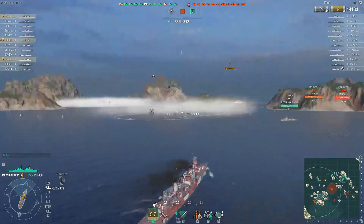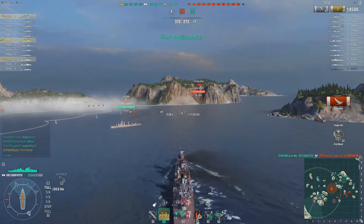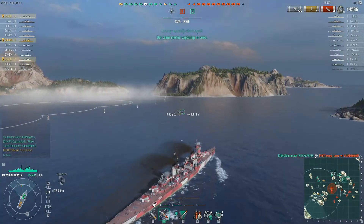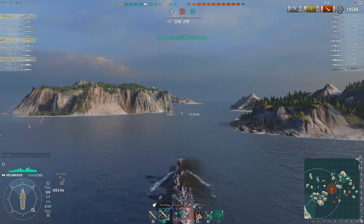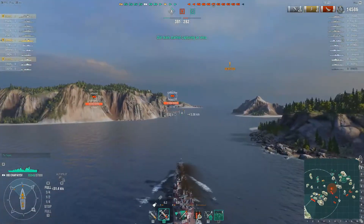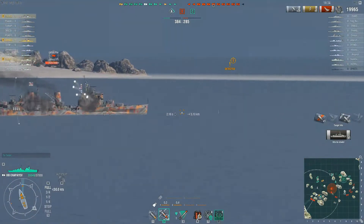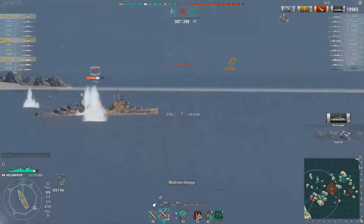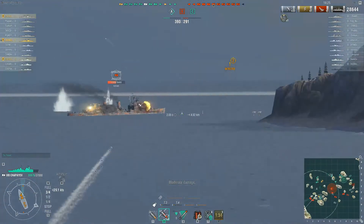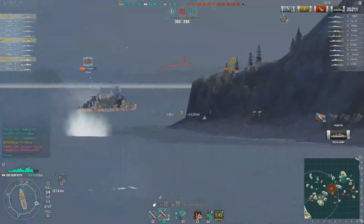I start focusing on these two ships. There's the first kill right there — the Schors in front of me, and then the Edinburgh. It's a little dicey, but we know their torps are out so we can be aggressive. When I got AP loaded, the Edinburgh was sailing broadside — just wonderful. I popped the radar early to see where they were. The Edinburgh is broadside, I'll take that. I gave a little extra there but I'm just chunking him down. I think I got a bit greedy and took some extra damage because of it.